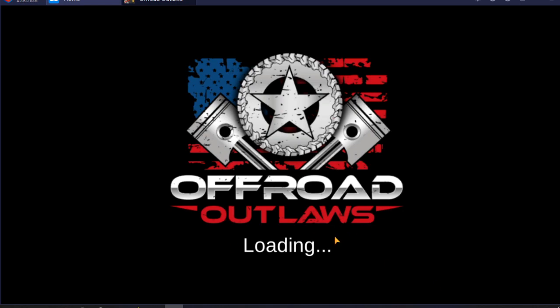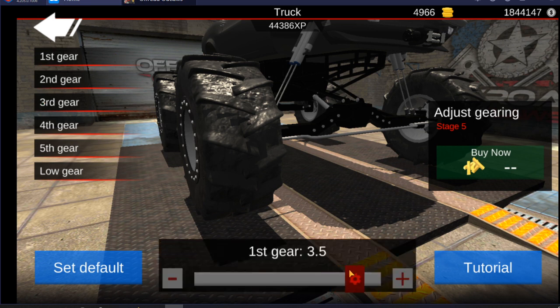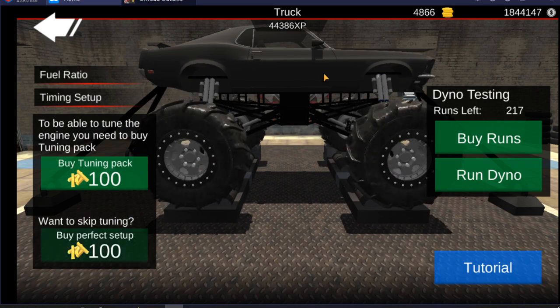Now over to the gear tunings. First gear we'll give it a little more power up to 3.5, second gear bring it up to 1.7, third gear up to 1.2, fourth gear just up to 0.9, and fifth gear we're only bringing up to 0.7. Low gear we're gonna bring all the way up and give us all the power in low gear. We're gonna tune it on the dyno to buy a perfect setup.